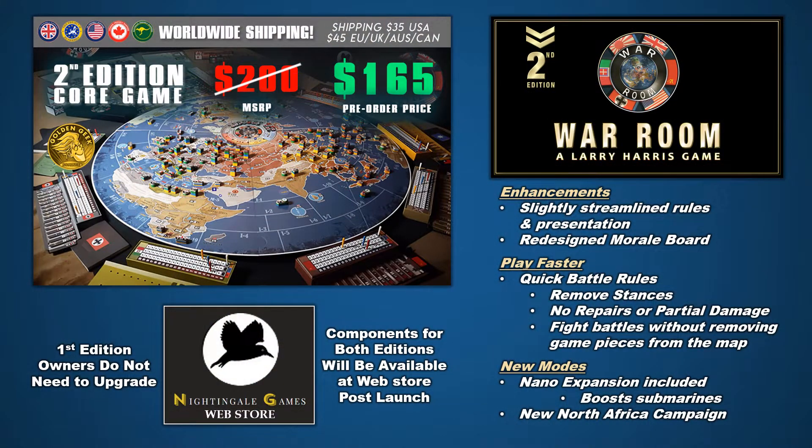Harsh Rules is partnering with Nightingale Games to support War Room, the second edition, on Kickstarter. If you missed the main campaign in June, don't worry, there's still an opportunity to order at a discounted price. If you already own the first edition, you don't need to buy the entire game again. Post-launch, enhanced components like the redesigned morale board, the nano expansion, and other game upgrades will be available at the Nightingale Games web store. So don't miss out on War Room 2nd Edition, and keep your eyes on this channel for a rules breakdown on the new quick battle system and other enhancements.